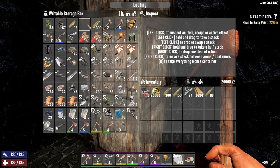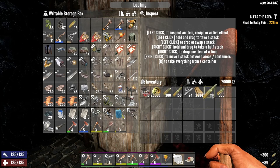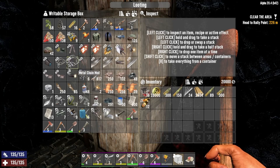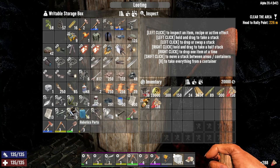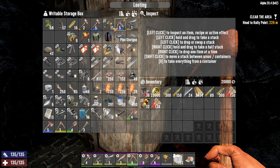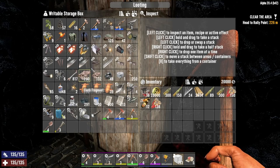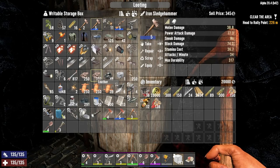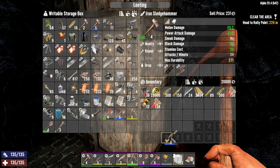Oh look at that — we got tons of nine millimeter ammo. Do we still only have one pistol? I guess that's all right. Oh, we do have some volatile cocktails but I don't know how effective they're going to be with this setup. We can get our shotgun just in case.